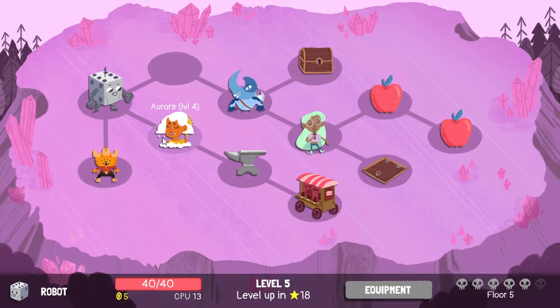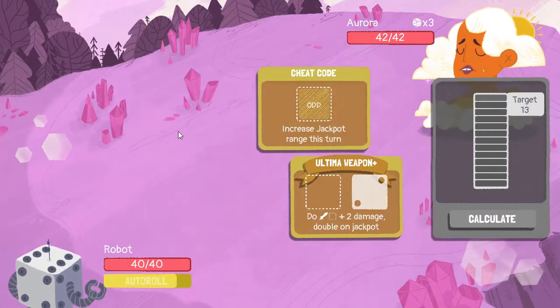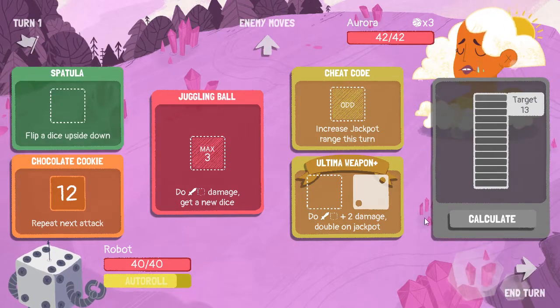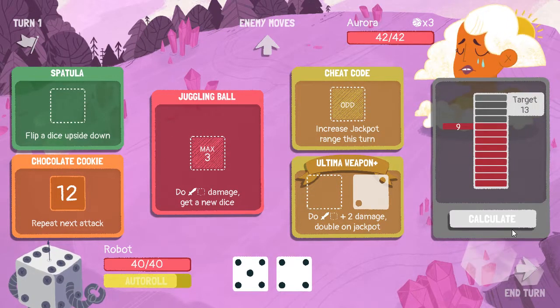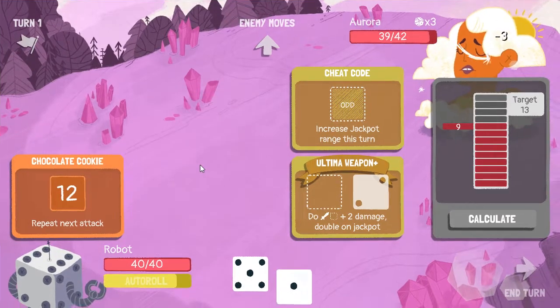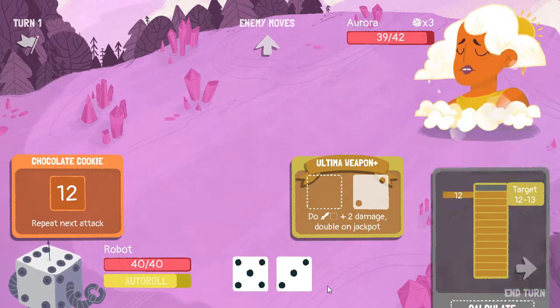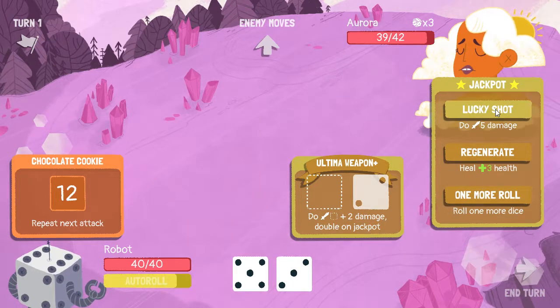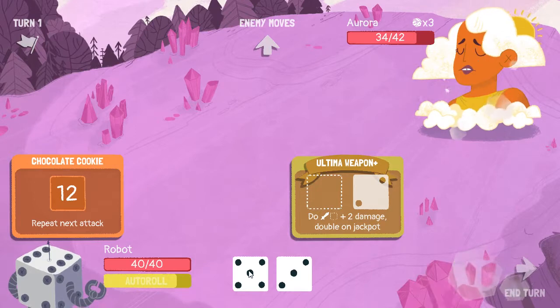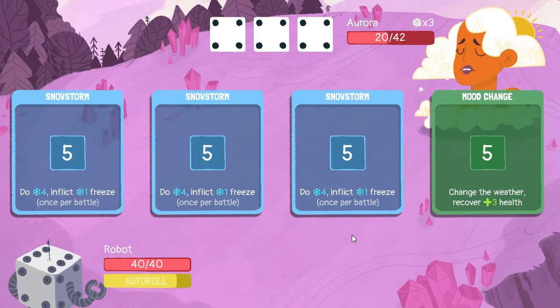Aurora is blocking my upgrade slot. And singer — probably one of my favorite enemies just because of how ridiculous she is. Turn you into a three, juggling ball — beautiful. I want to do damage. That'll be 14. Look at that — over halfway dead in one turn, so good.